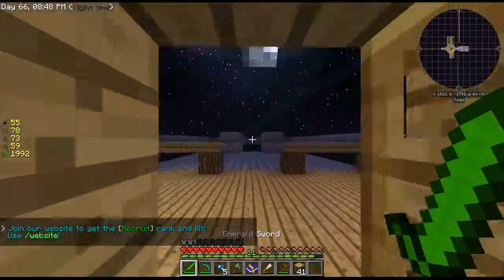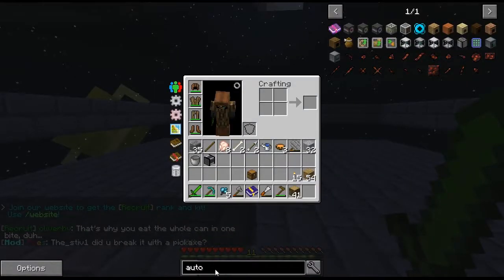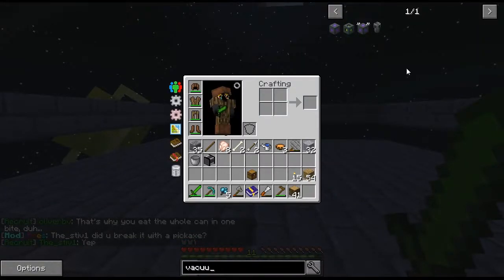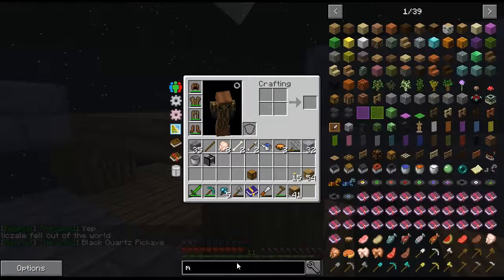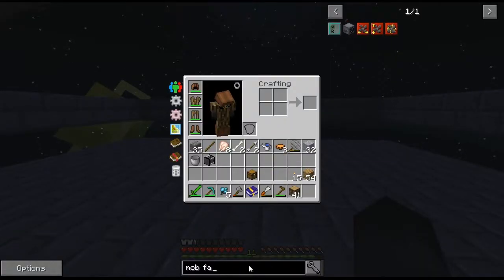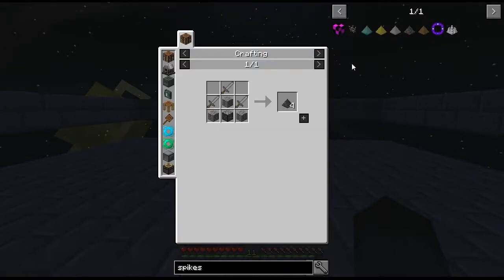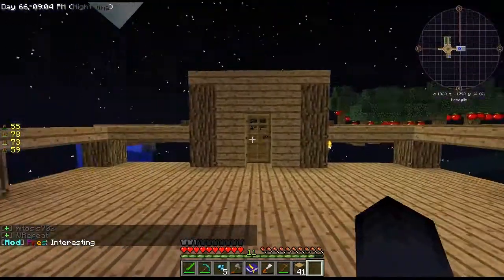And over here I've been working on something I want to finish — probably not today but by the next episode — which is our mob farm. What I have planned is: they have a vacuum hopper which basically sucks up items, they have a mob fan, and they also have spikes. All of that's pretty simple to make, it'll just take a little bit of time.